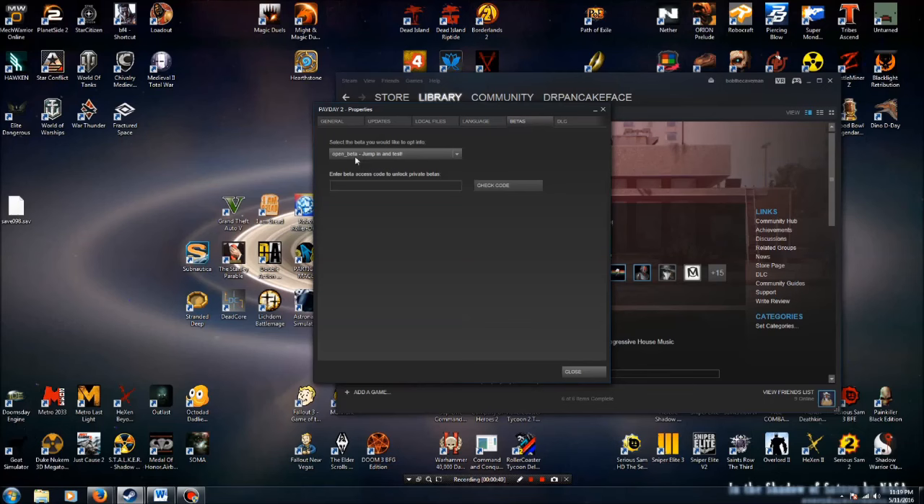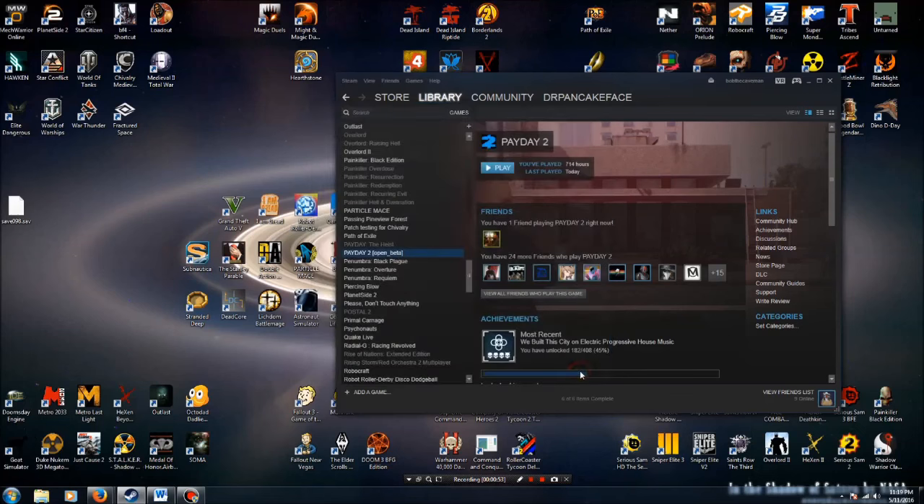Click on Betas, and you're going to click this drop-down here, and normally you will have None selected. Just click on Open Beta right here, and then click Close, and it will download an update, and then you start the game.